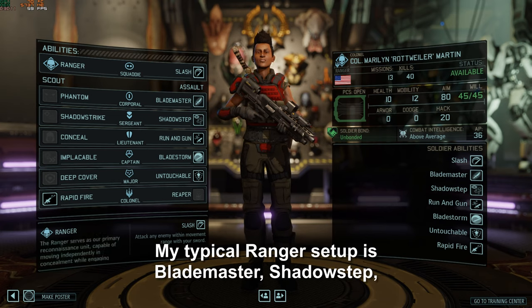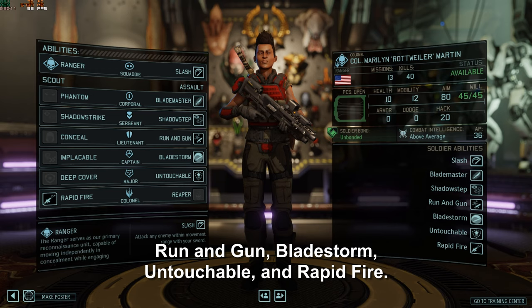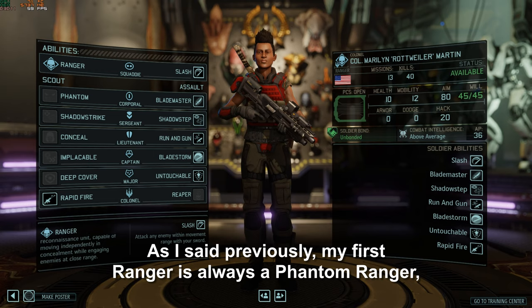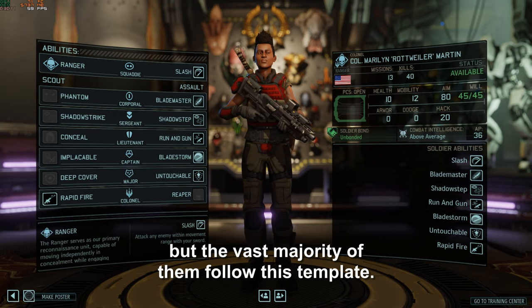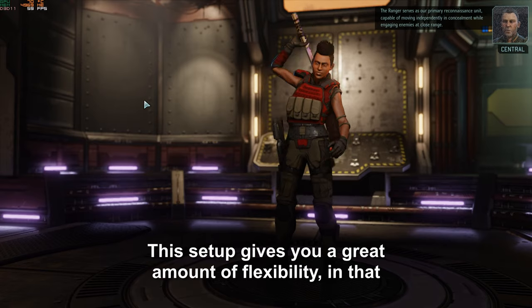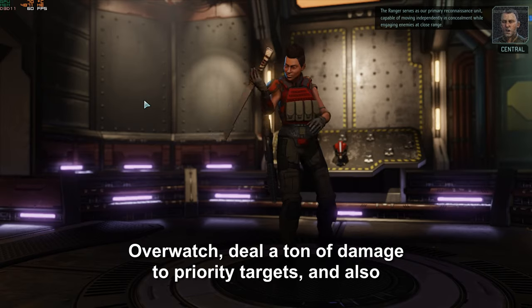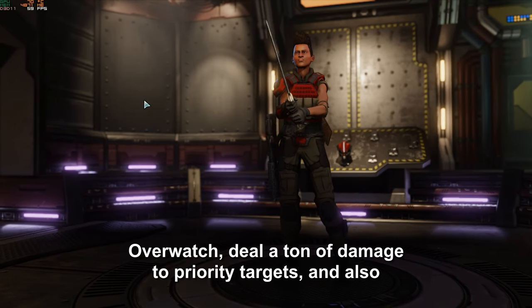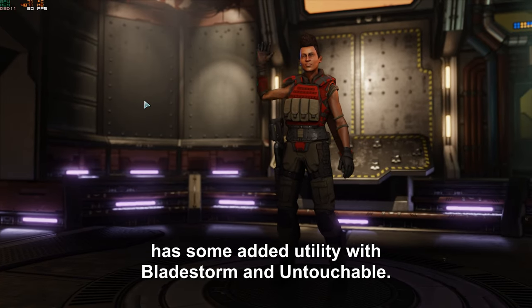My typical Ranger setup is Blademaster, Shadow Step, Run and Gun, Bladestorm, Untouchable, and Rapid Fire. As I said previously, my first Ranger is always a Phantom Ranger, but the vast majority follow this template. This setup gives you a great amount of flexibility — a class who can move really far without triggering overwatch, deal a ton of damage to priority targets, and also has added utility with Bladestorm and Untouchable.